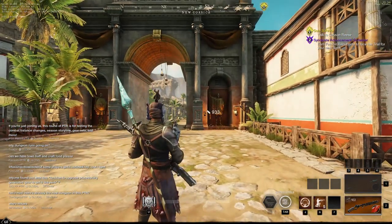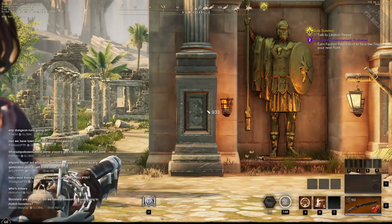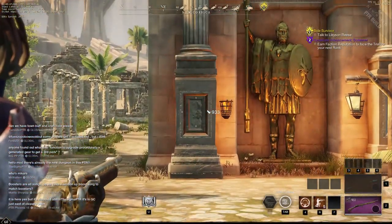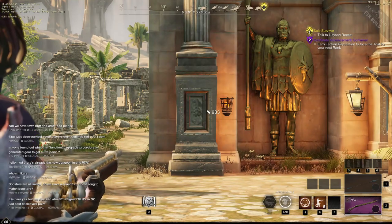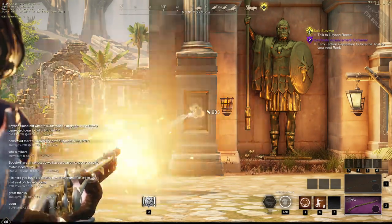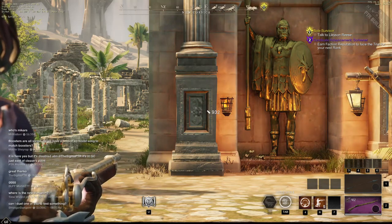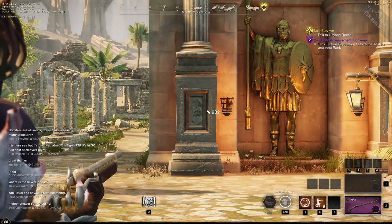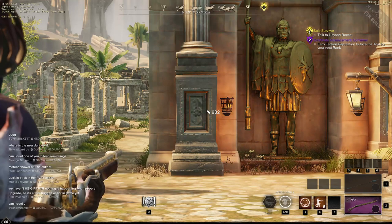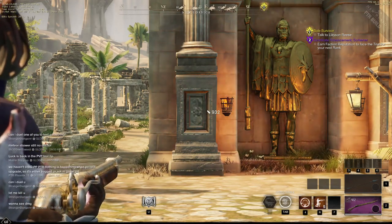Let's go back to the one without accuracy just to give a quick demonstration on how different it actually is — boom, stops right there. You can see just how small the reticle is compared to a musket with that accuracy. Now it does not decrease the distance that the reticles spread after you take a shot — this only affects the steady hand passive, if that makes sense.